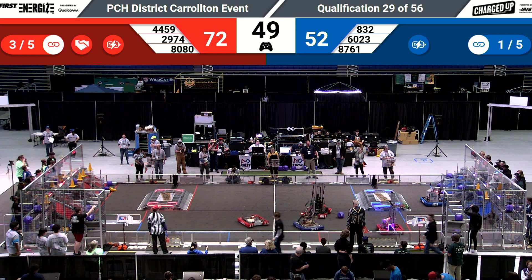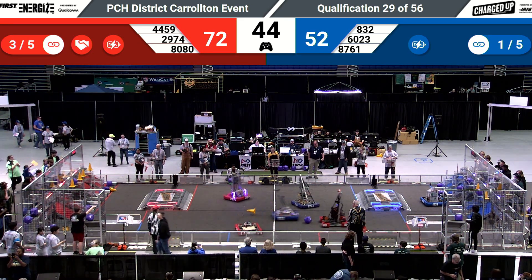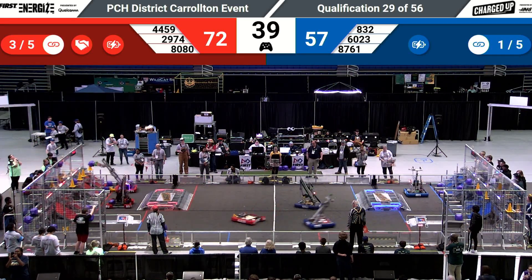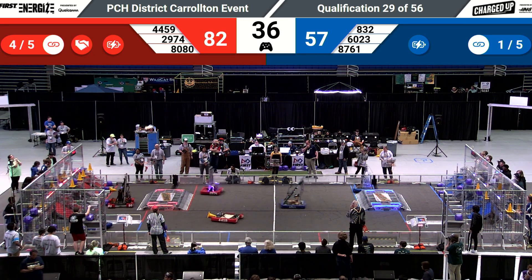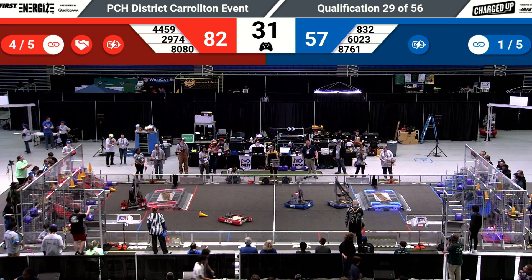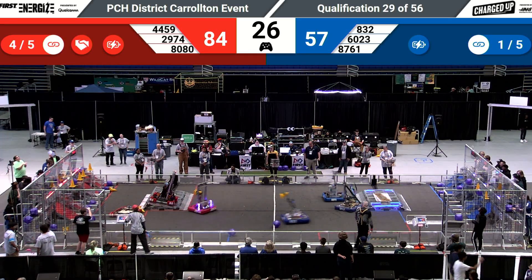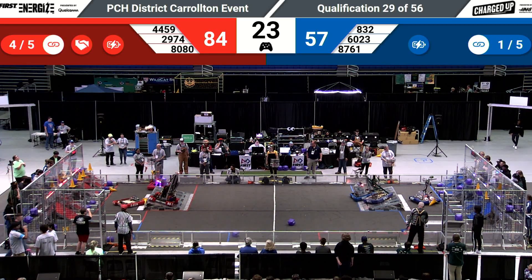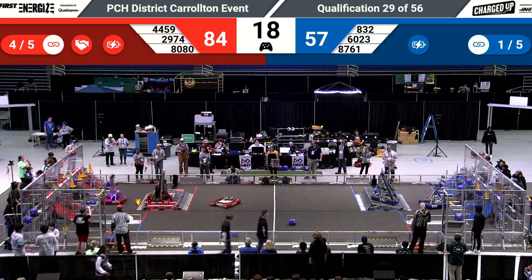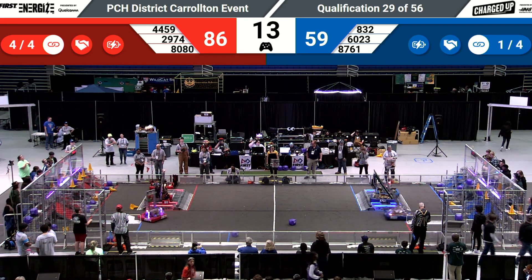That gets them an additional five points. The Blue Alliance has one link created; the Red Alliance currently has three. It's 72-52 right now — that's the difference in the match, the amount of power the Red Alliance has in their community. As they score another one high, 80-80, the Sequoia Robots team creates another two points by placing another cube low, as the score moves to 87-61. Tiger and Discwatch are trying to get up high on the tower charging platform.